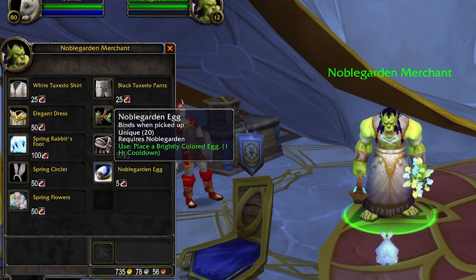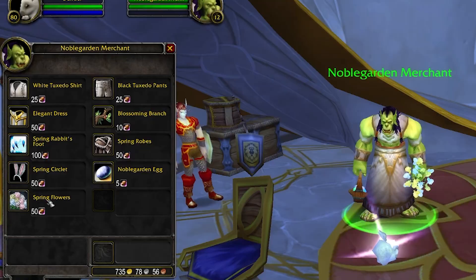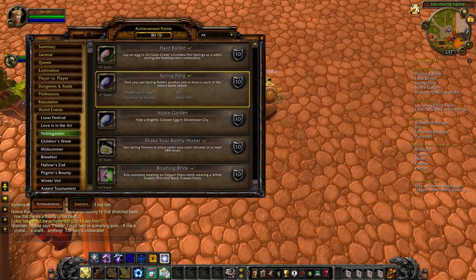The items you need for the meta achievement are a Spring Rabbit's Foot, Spring Flowers, Spring Robes, Black Tuxedo Pants, White Tuxedo Shirt, and a Noble Garden egg. We got the I Found One achievement.